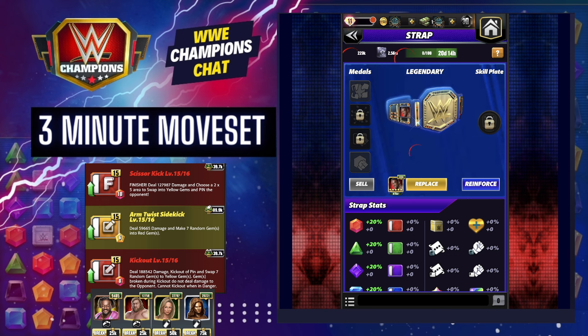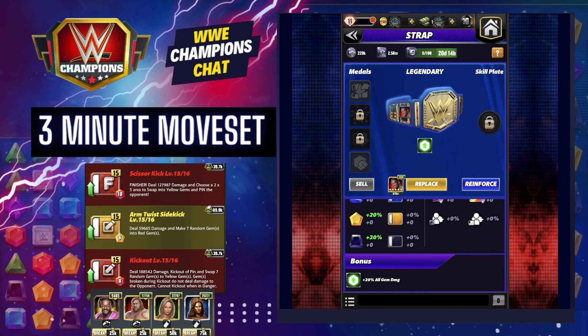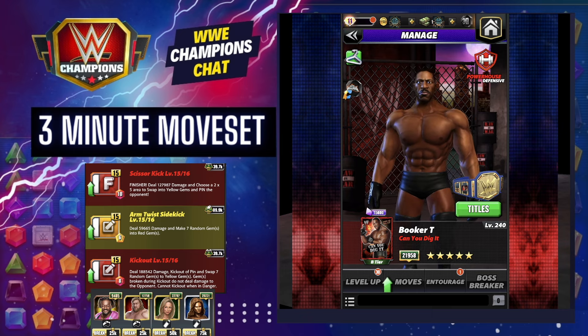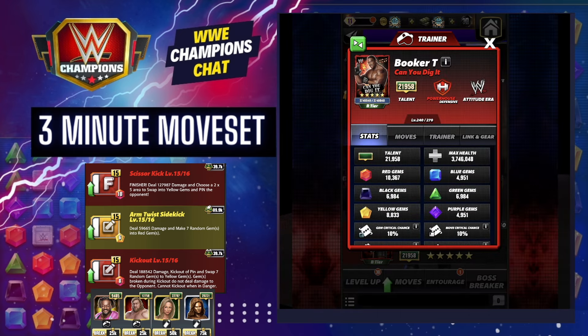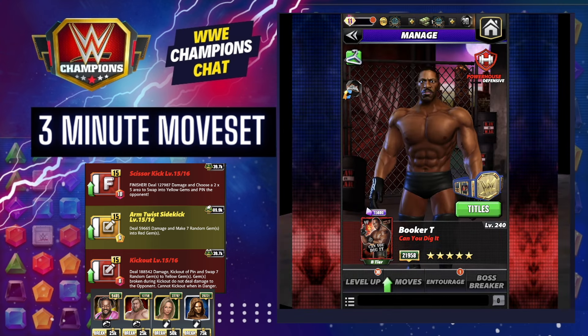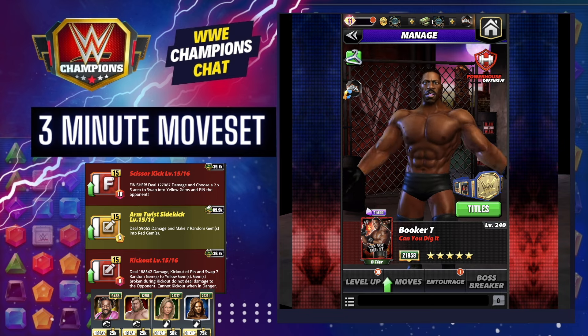On the strap, I don't have anything strong loaded — just a 20% all gem damage strap. So yours will hit indefinitely harder if you do something more than that. You should have your Booker at 21k anyway, because he's one of the flat gem trainers for green. So this should be about where you have him, give or take. If not, you need to be working on that anyway — certainly worth investing resources.